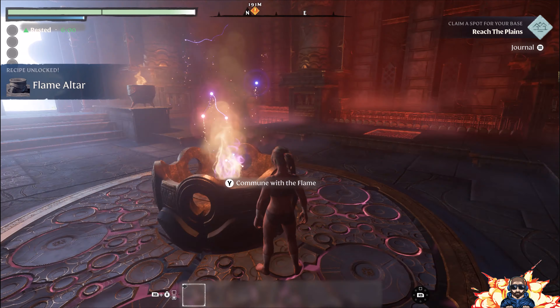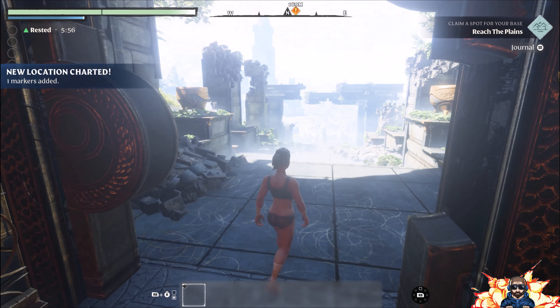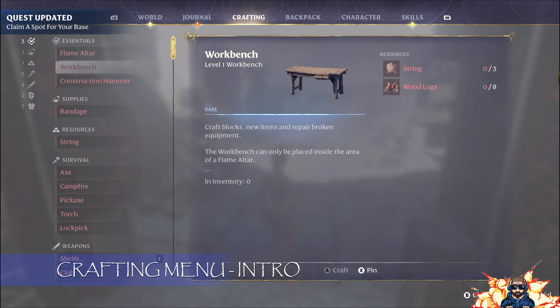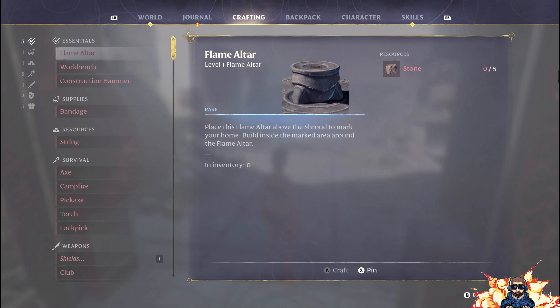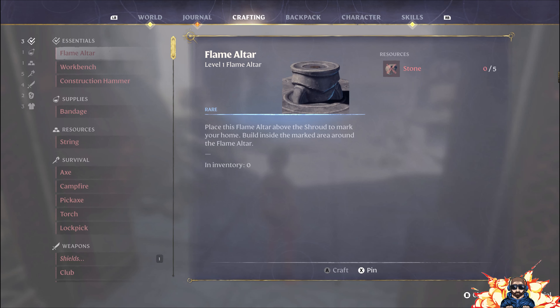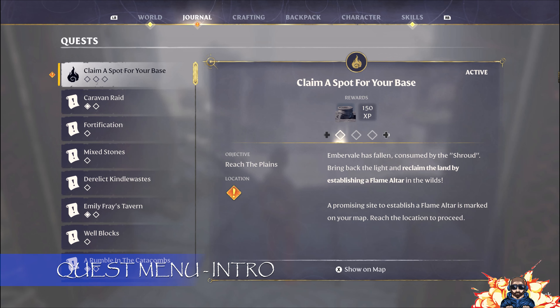At this stage the doors in front of us have opened. We'll head out and you'll now see on the left hand side it says new recipe unlocked and also a new location charted. If we go into the crafting menu - just next to our backpack - we now have a menu for a flame altar. What we need to craft that is five stone, and don't get confused by any of the other stuff as yet. We also have a new quest which is to claim a spot for our base.